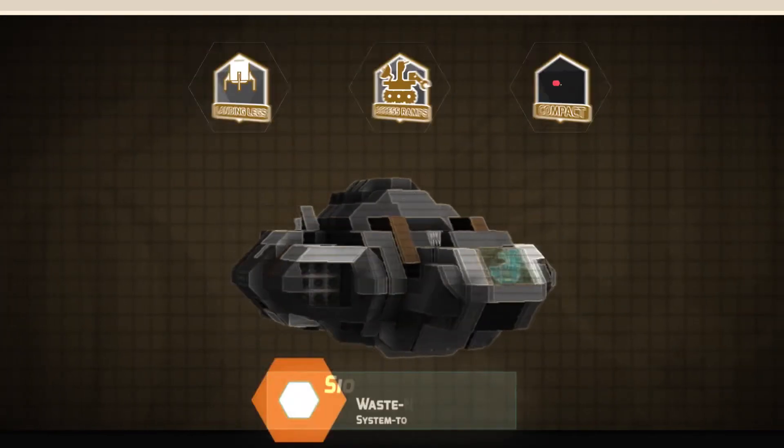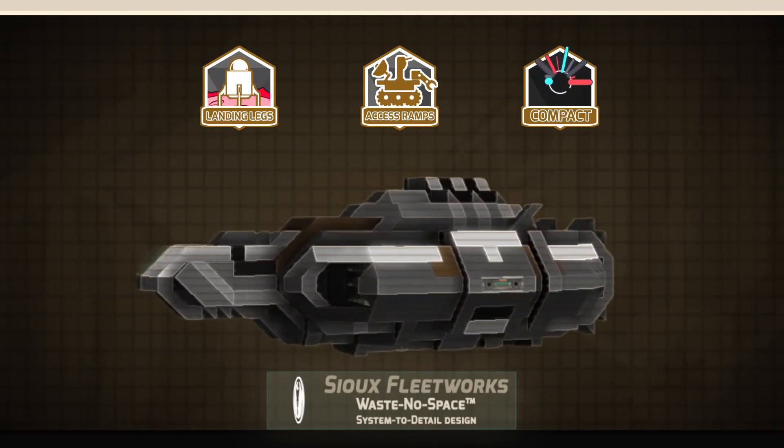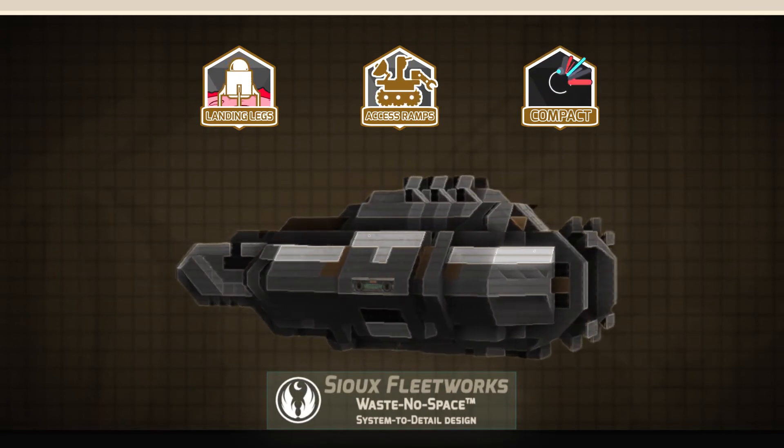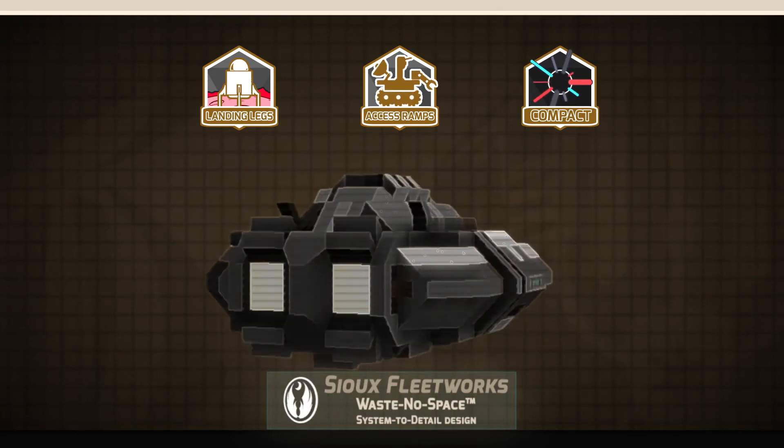Other features include retractable landing legs, ramps for planetary operations, compact low-profile design, and Sufleet Works trademarked waste-no-space system to detail design.